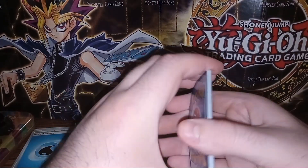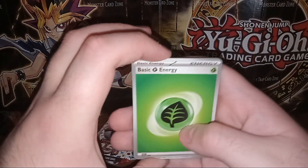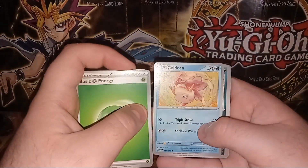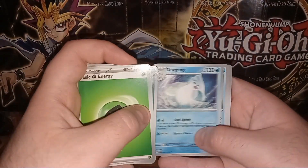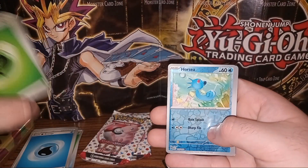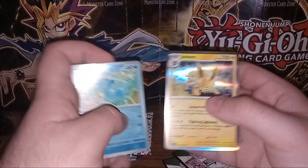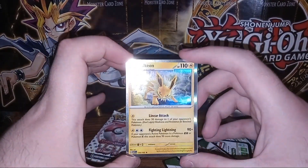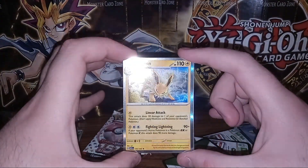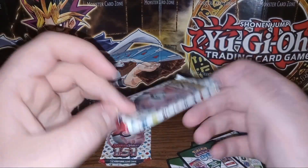Grass Energy to start this one off, followed by Weedle, Zubat, Goldeen, Nidoran Female, Dugtrio, Seel, Butterfree, Horsea as a foil, followed up with Rapidash, and on the end we have a reverse holo Jolteon. Nothing too great there, but it is a nice looking card — I like Jolteon.